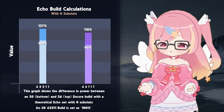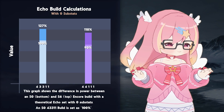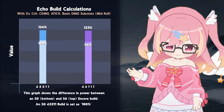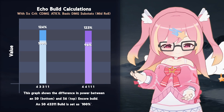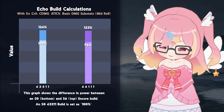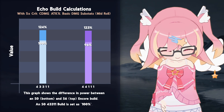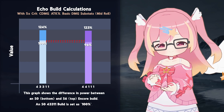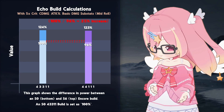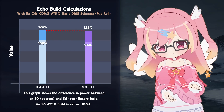But let's be real, nobody has absolutely zero substats, so let's look at a version with full substats. In this version, I added 5 rolls of each substat out of crit, crit damage, attack, and basic attack. Fairly idealistic, I know, but at least I used a mid-roll for all of them. As you can see here, the gap closes further between the two sets, with only a 3.5% difference at Encore S0 and just a 1% difference at S6.